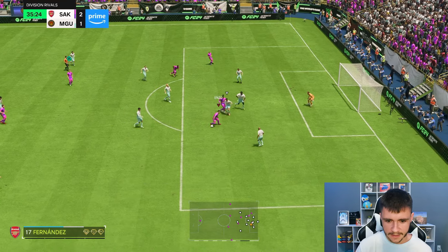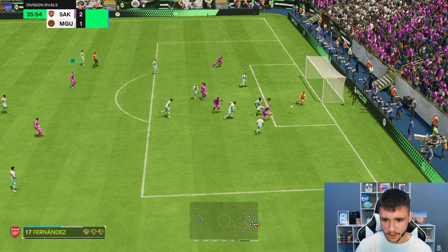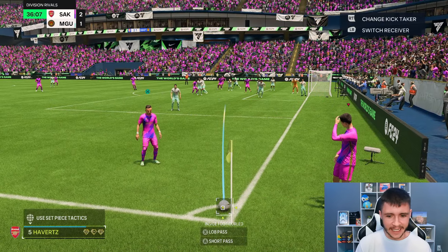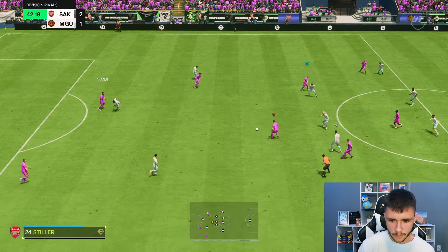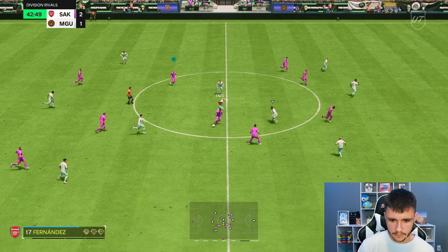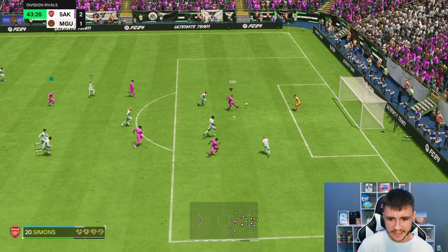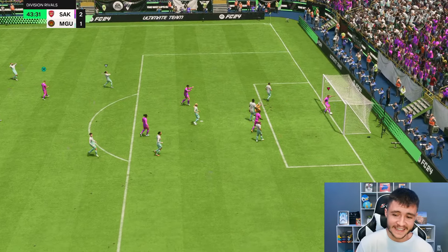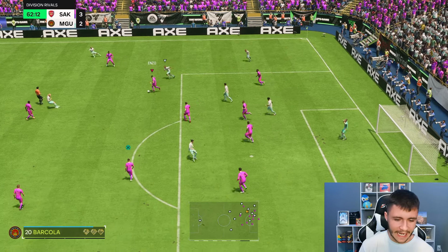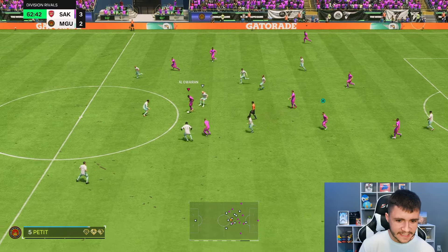Enzo, good attacking positioning — fake shot, left stick dribbling. Five-star skill moves near the post. The dribbling in and around the box has just been so good. Enzo Fernandez — Alawirin through the middle. Even right there I feel like you should have gotten the interception, but Enzo Fernandez's passing as a playmaker has been incredible. Enzo — nice, good interception. I love the defensive awareness on the card — he really sticks to his position, which is nice.